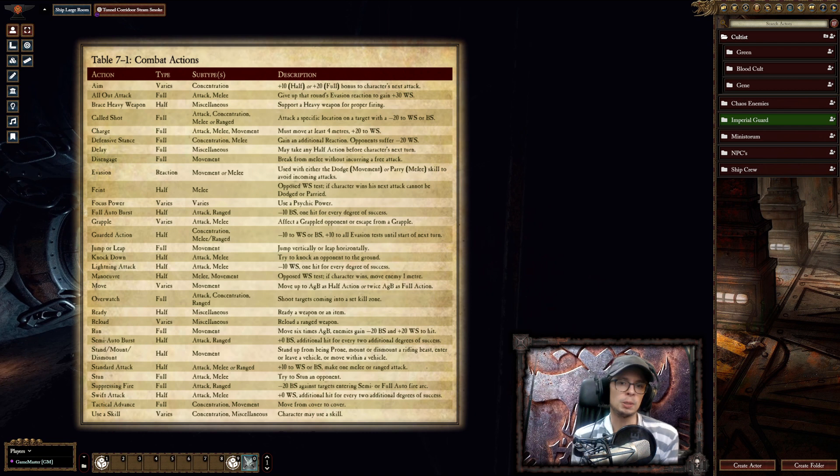But generally speaking, that is the average action economy a player has per turn. You also get one reaction, and you also get some free actions. Free stuff is sort of shouting at someone — in the name of the Emperor. There you go, there's your free action for the turn.